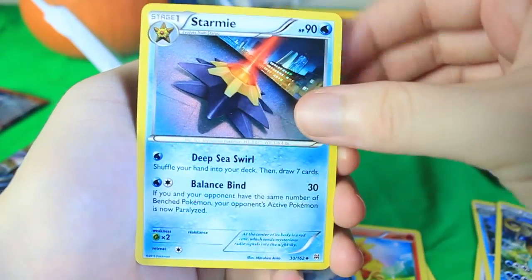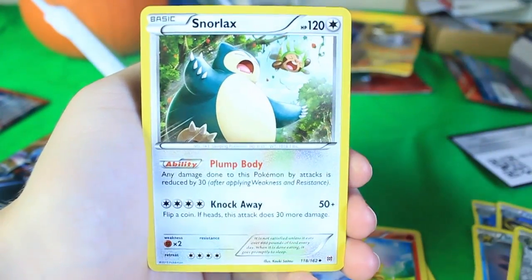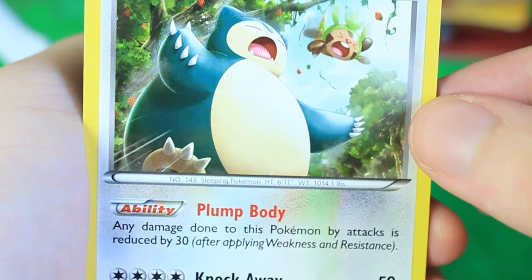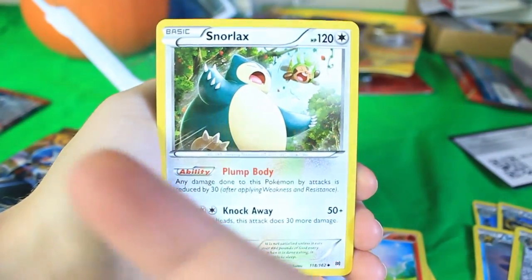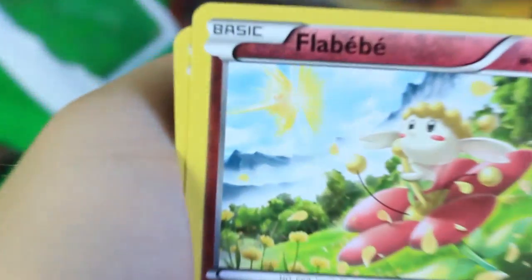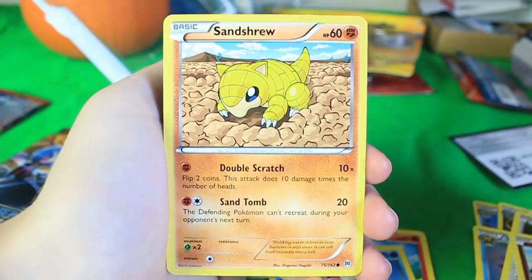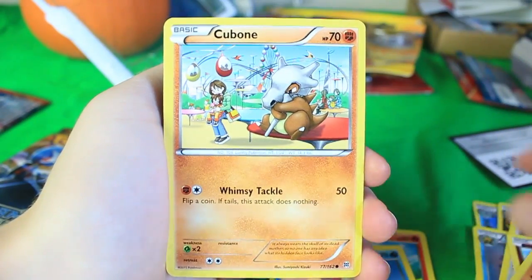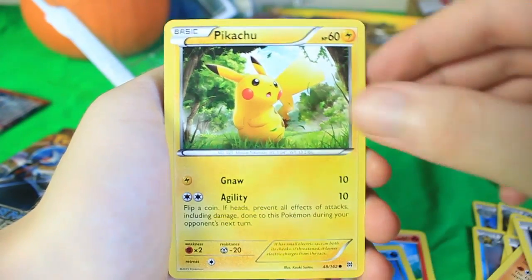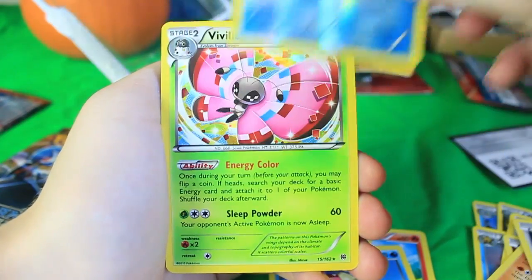Here we've got a Starmie doing some kind of Signal Beam, Spupa — I love Spupa — and Snorlax. It almost looks like he's trying to catch Chespin, who's falling. I think he's trying to catch him because Chespin was probably trying to steal some berries. We've got Flabebe, Sandshrew, and Cubone hanging out at the amusement park all by himself. There's also Noibat, Pikachu, and our Reverse Holo is a Piplup — so cute, he's winking at us.